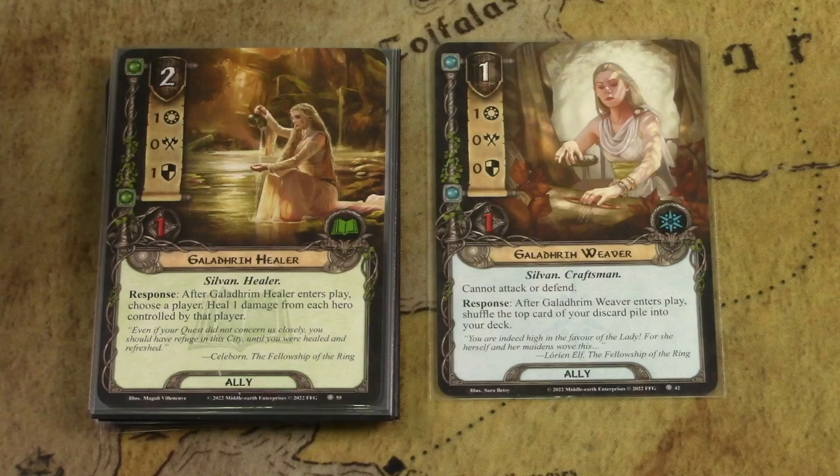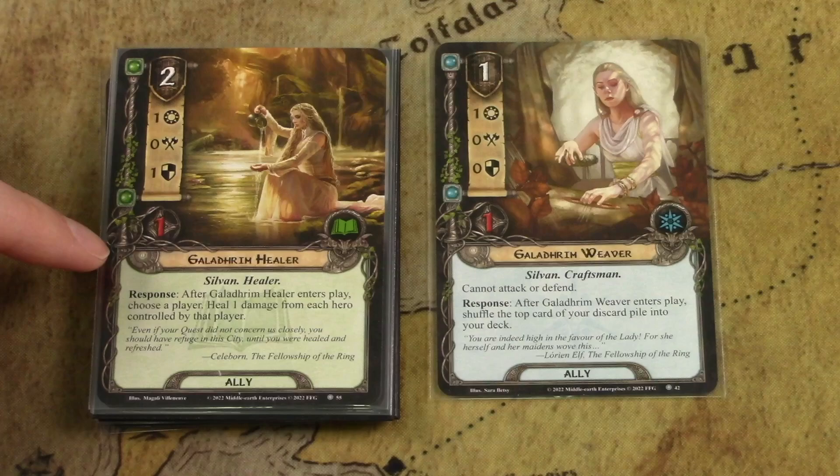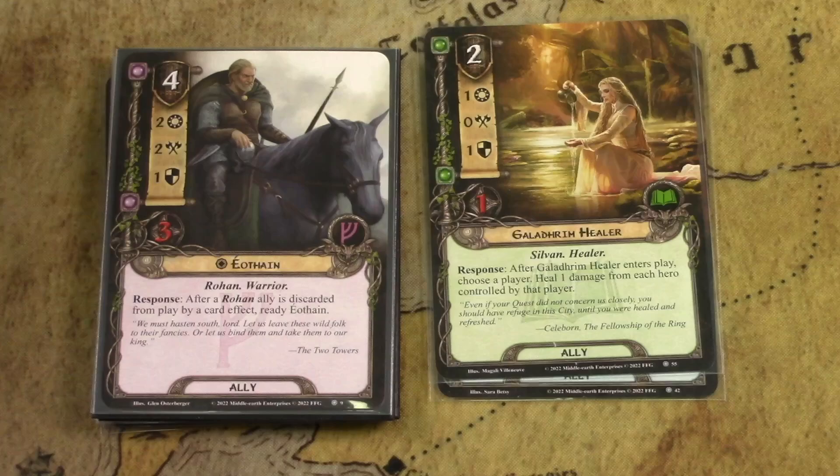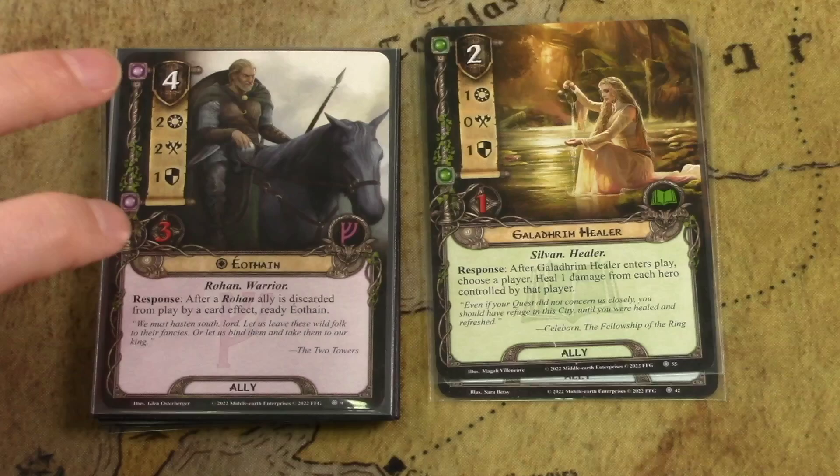The Galadhrim Healer is probably the least useful Sylvan ally, though it can be really useful in combat-heavy decks or quests with lots of archery. When you play this Galadhrim Healer, you choose a player to heal one damage from each hero controlled by that player. It's a situational card but useful in certain Sylvan decks. Euthane is a Rohan character at four cost, unique: after a Rohan ally is discarded from play by a card effect, ready Euthane. Clearly meant for the Rohan archetype — if you're playing leadership Rohan there are lots of times you'll discard allies by a card effect.